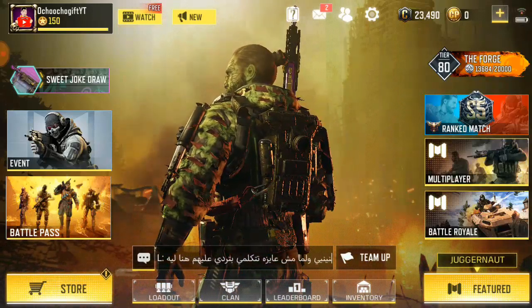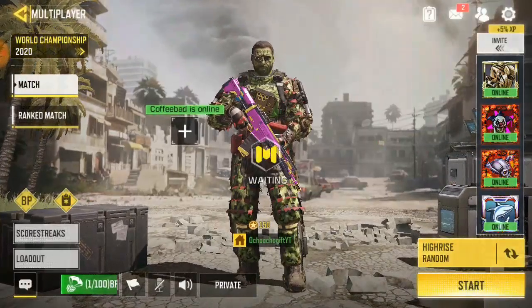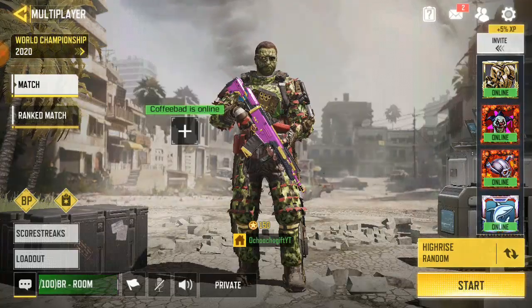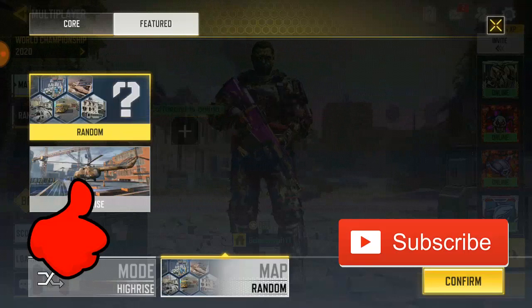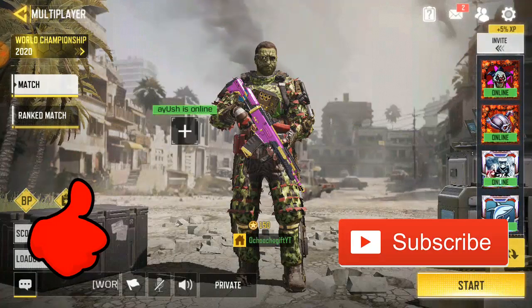High Rise is the new map that has been added in Season 8 and the mechanics are a task for everyone to play because the layout of the map is so cool, but I personally don't like the map. Right now I'm gonna show you guys how to get to the roof on the map.